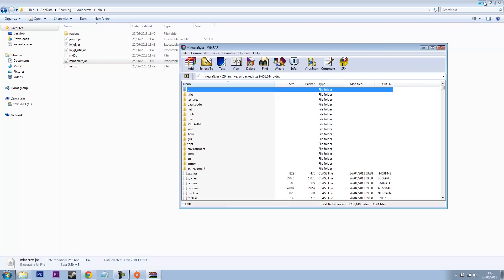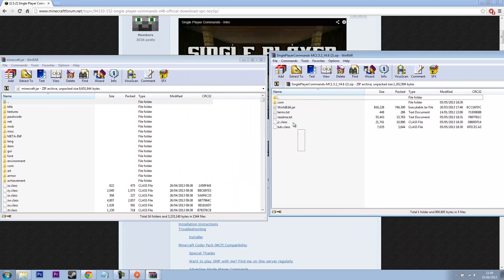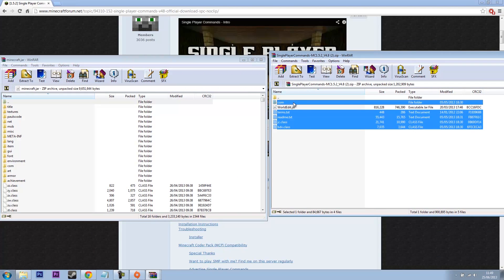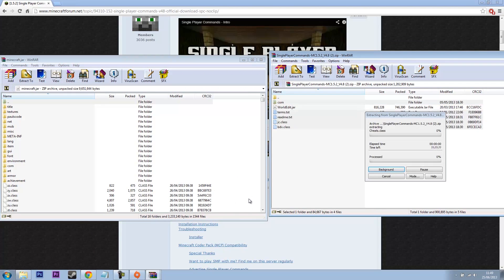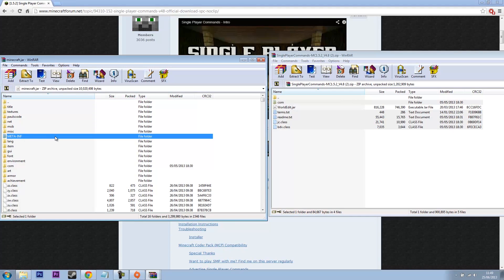Go over to here and get these next to each other. Highlight all of these apart from worldedit.jar, drag and drop, press OK, then delete META-INF.